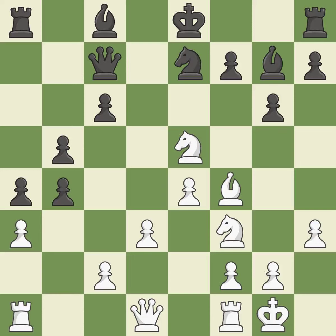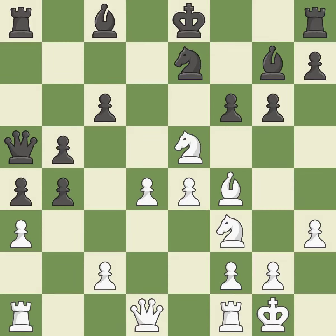This protects the attacked knight. This threatens to capture a piece while defending against a new threat. This defends the attacked pawn. This threatens to create a passed pawn. This stops the opponent from being able to reveal an attack on a queen. This passes up the chance to make a passed pawn — it is incorrect.